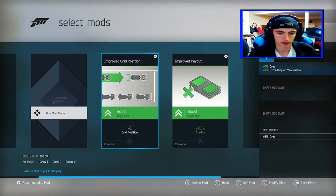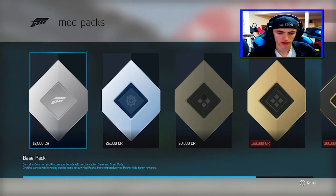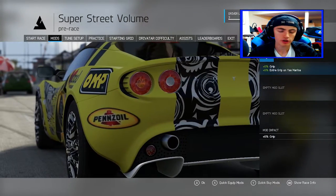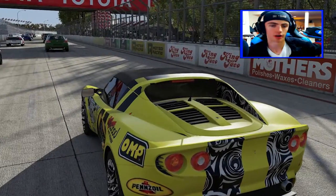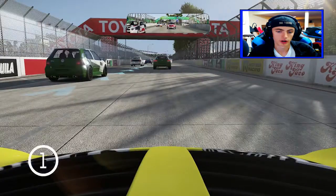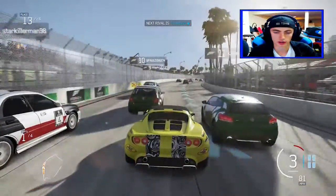Let's see what mods we can put on — there's a boost for single-use grid position and a plus 10% credits mod. It costs credits to buy more. I don't think you can buy credits with real money — no microtransactions like that, though maybe they'll add that in the future. It feels so good to be off that rain map, so freaking good.